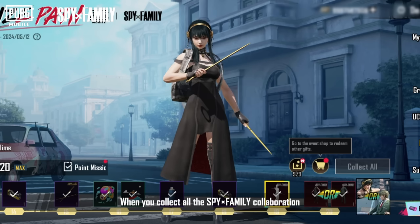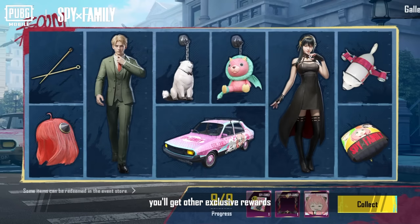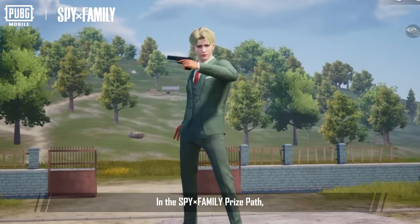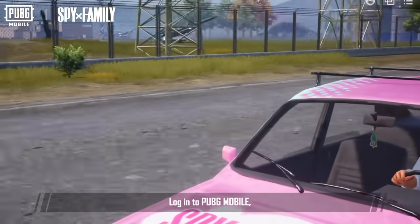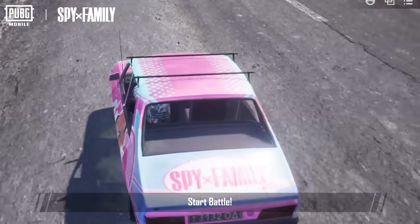And that's not all! When you collect all the Spy Family collaboration items and outfits, you'll get other exclusive awards such as a themed social player card, avatar, and avatar frame. In the Spy Family prize path, there are lots of ways to obtain themed items and outfits. What are you waiting for? Log in to PUBG Mobile and collect Spy Family collaboration items and outfits now. Start battle!